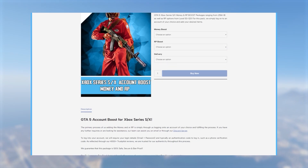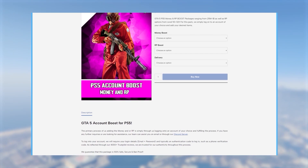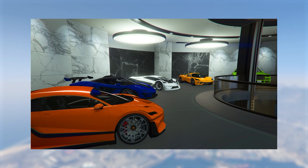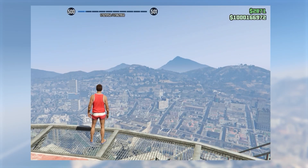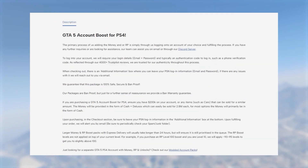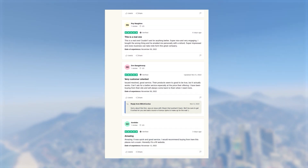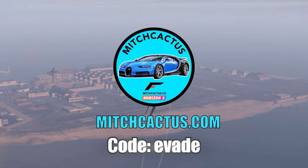If you don't want to spend hours grinding out these glitches, be sure to check out the instant delivery modded accounts from mitchcactus.com, available for Xbox, PlayStation, and PC, that come with between 50 million to 1 billion dollars as well as RP level 100 and more. They also offer account boosts, meaning an existing account can have money or RP added to it. They have over 4,500 reviews on their official Trustpilot page. There will be a link in the pinned comment and description — use code 'evade' for 5% off.